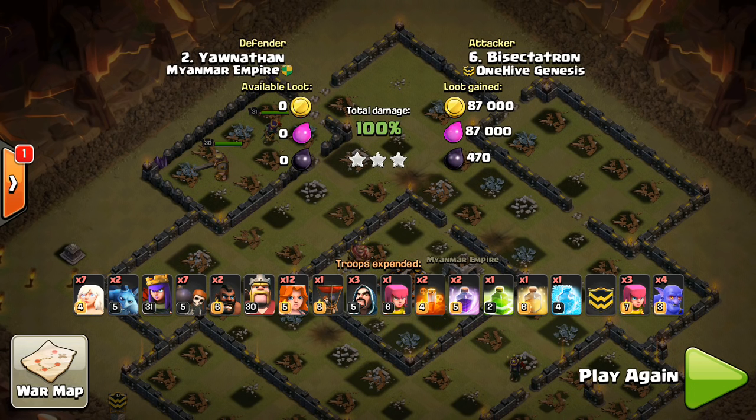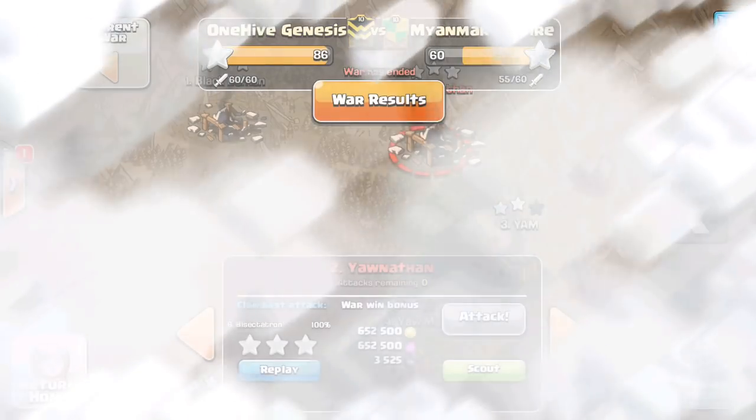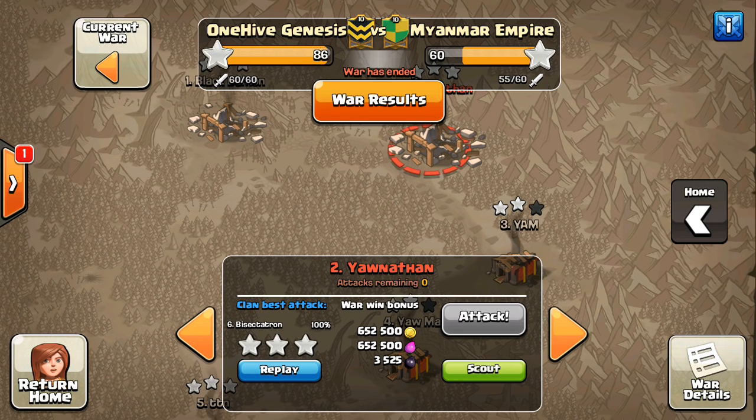Anyway, hope you guys enjoyed that attack. I'm having fun using the bowlers and hopefully I can incorporate them into a bit of a closer war. For those of you who want to recap against Barbarian Bowl, all the great attacks are in that Q&A if you want to go back and watch them. I didn't feel like I could really get enough attacks for a recap video, so I'm not going to do a recap unfortunately, but good job to Barbarian Bowl — the clash with Cam clan was a fun war. Thanks for watching, and maybe you guys can use bowlers in some of your attacks or let your fellow Town Hall 10 clan mates know about it. Thanks for watching — I'll see you guys later. Bye.